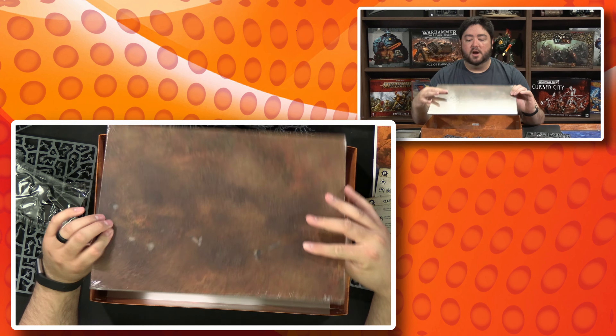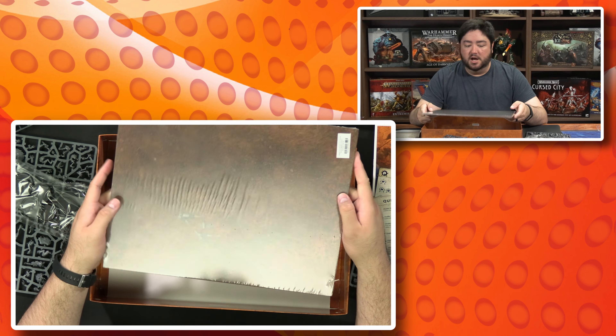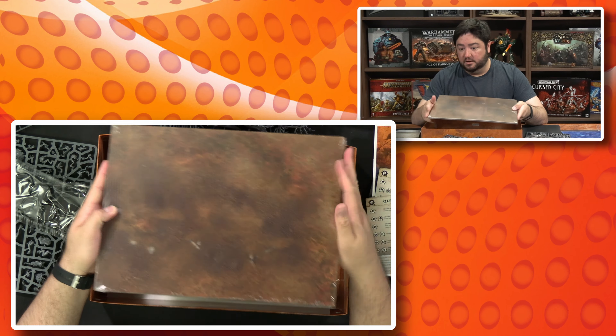Of course you get a Warcry game board, and I believe this is double-sided. What's great about these is they work together with any of the other versions — you can put them side by side, and if you get enough of them you can cover a whole table and play big games of Age of Sigmar. So that's everything in the box. Let's take a closer look at all the different sprues.